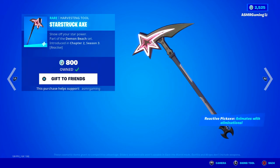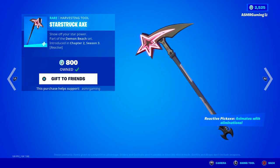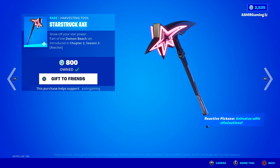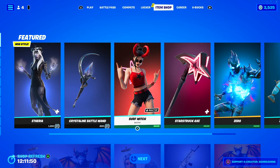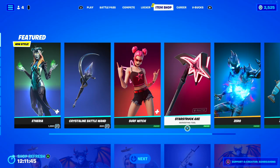Then over here we've got the Star Struck Axe, continuing with the star theme — show off your star power. This has a really nice animation. The pickaxe also reacts to kills, so the more eliminations you get, the more it blinks and animates. Same goes for the Back Bling. Maybe that's why the skin is so tryhard — it kind of encourages you to get more eliminations.